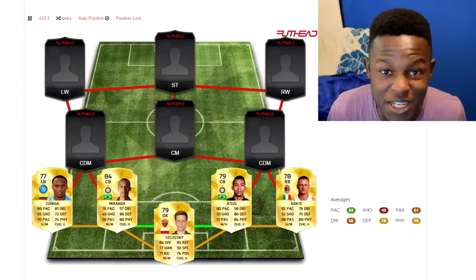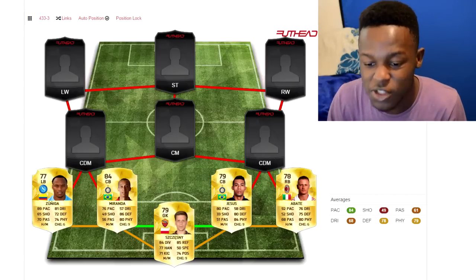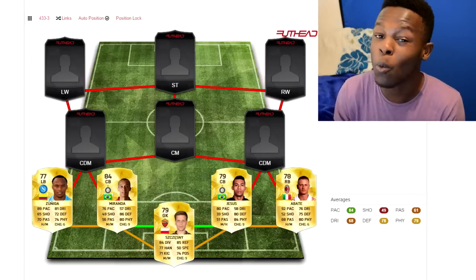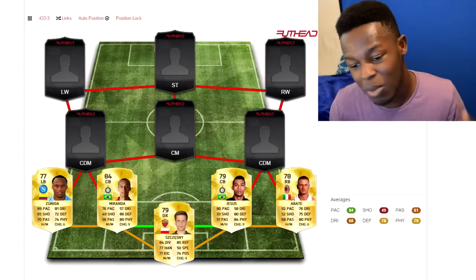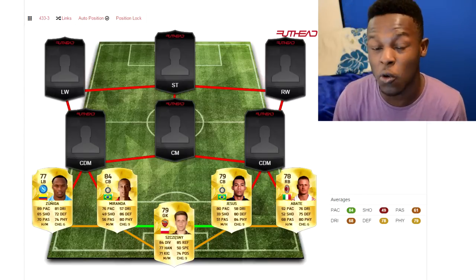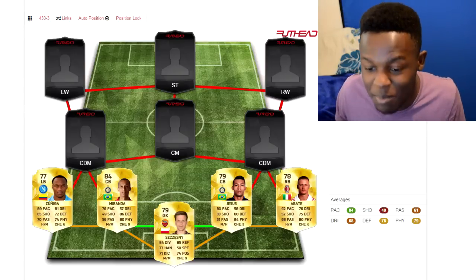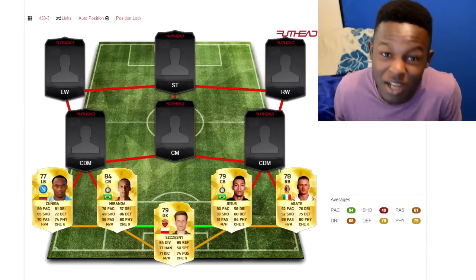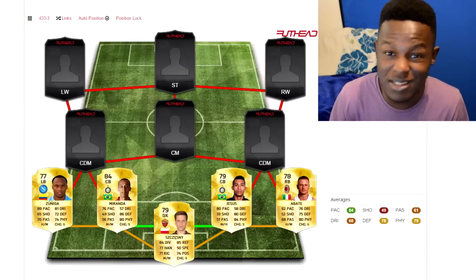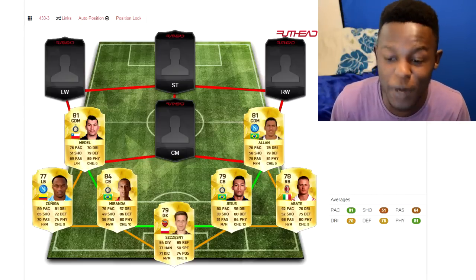For the left back position I've gone with a new rare gold player — the Colombian. He was a silver in FIFA 15 and cost a lot because of that, but since I think he'll be a low-rated gold in FIFA 16, he should be cheap to use. I put him there mainly because of the pace — he's also got decent physical stats, which isn't bad for a player who's only 77 rated.